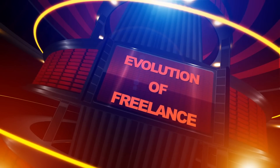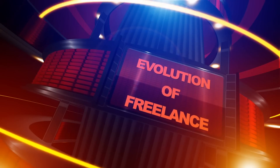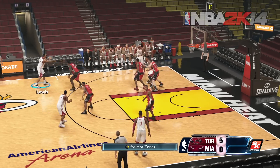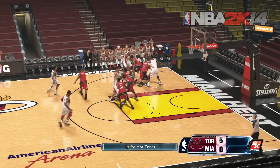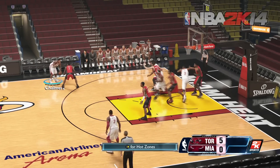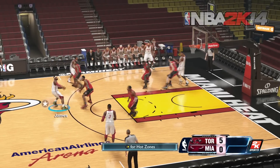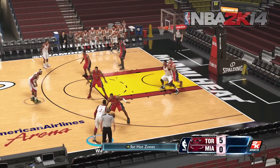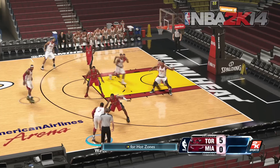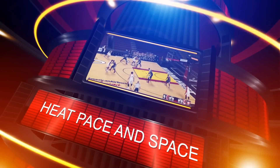Today we're talking some more about the evolution of freelance offense. Last time we talked about what freelance is and how it's evolved in NBA 2K15 by showing you the Spurs swing motion offense — if you missed that, there is a link to it in the description. Today I want to talk about a different style of offense that also has never before been seen in video game form. As we bring up footage of 2K14, the Heat ran the standard 4-out 1-in freelance, which if we're talking form isn't too far off from their actual alignments.